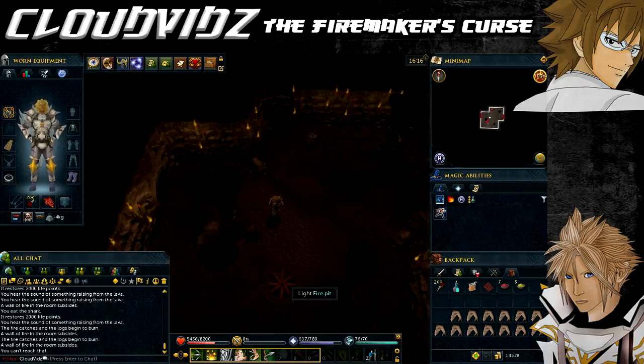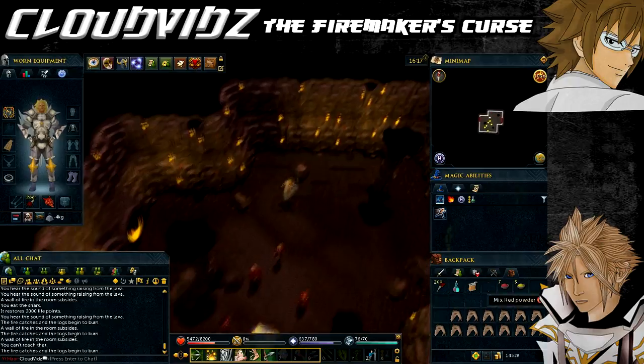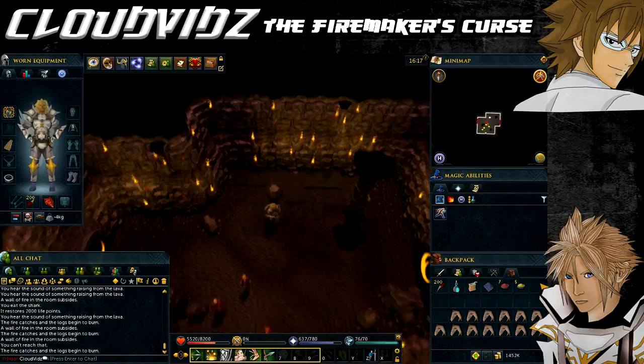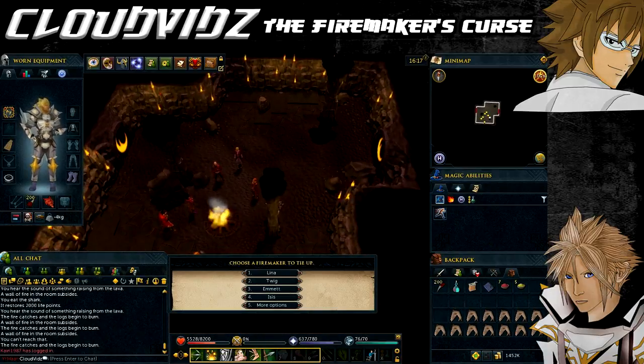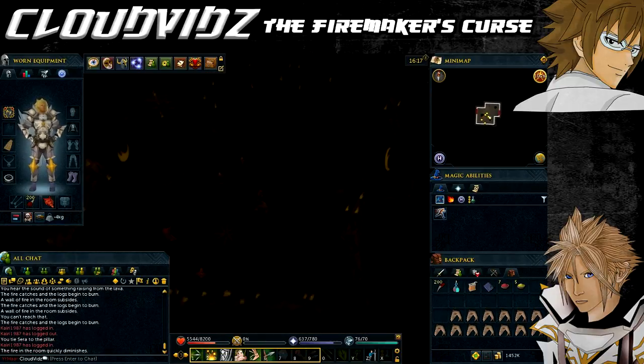In the seventh room, Fire Making Journal Chapter 3 will be picked up, adding to your compilation. After that you'll have another conversation with Char and you'll have to decide who is possessed. The second person possessed is Sarah, which is made clear by her failure to mention Vulcan even once during the time in the room. Tie her to the pillar and move on to the next room. If you decided incorrectly, Isis will be killed.